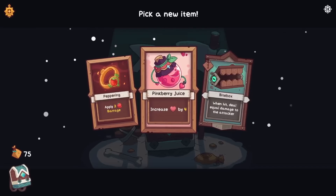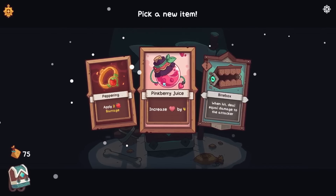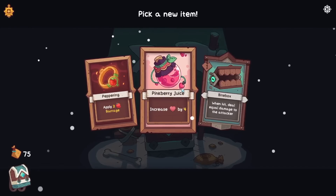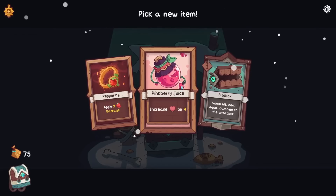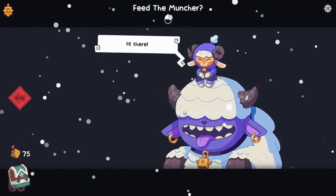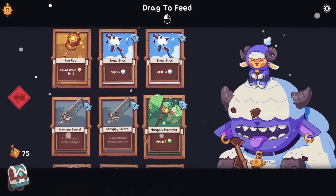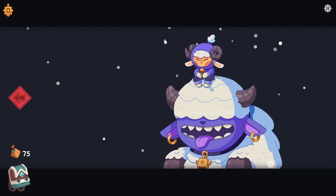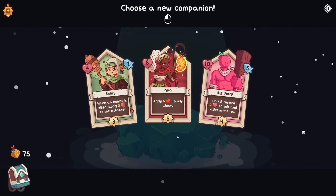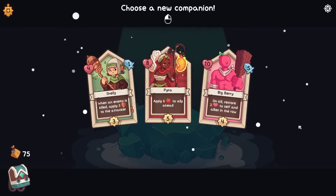The muncher will help get rid of some cards we don't love from the deck. Apply two spice to everyone in our row. Increase health by four. When hit, deal equal damage to the attacker. I don't love any of these still. The heal doesn't sound great, pepper ring isn't great either — we just don't have a lot of multi attacks. Why don't we go to the muncher? They will eat two of our cards. The flame water is not great, woodhead's not great, but I still think the scrappy swords are probably the worst. They're just bad draws all around really.